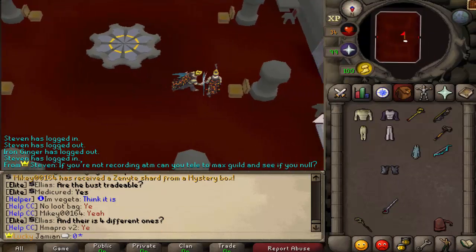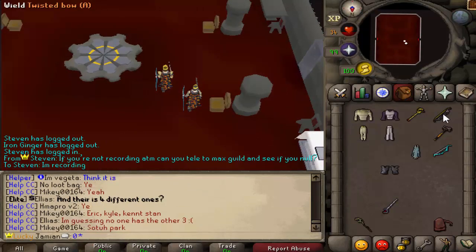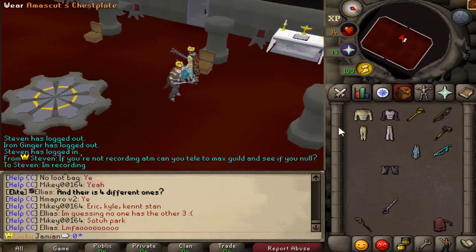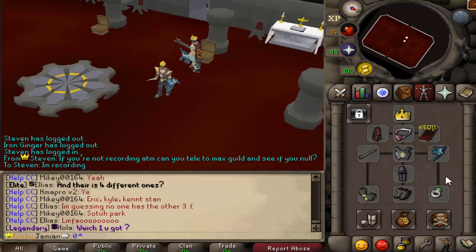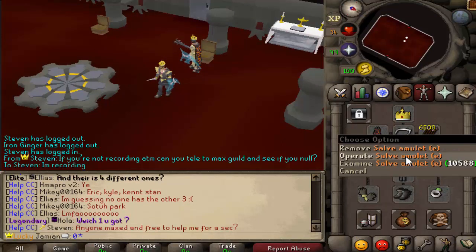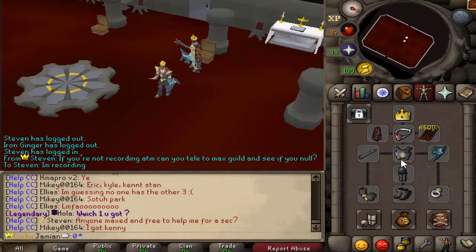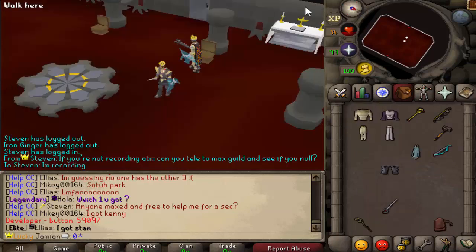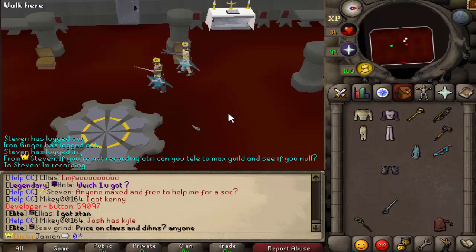The last boss is weak to Twisted Bow, so we'll just focus on that. In terms of what style you're using, it switches up a lot, so there's nothing you should focus on — I would definitely bring equal gear to all three, which is why I don't have boot switches or different gloves. The Salve Amulet does have a boost against the fourth boss, Koshi the Deathless, and the last boss, Hazil — so that's worth bringing. It's also a very nice hybrid amulet with good stats.